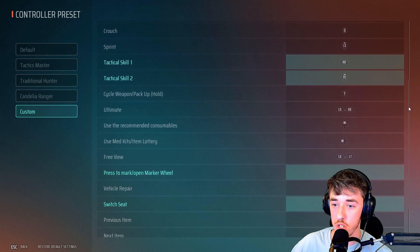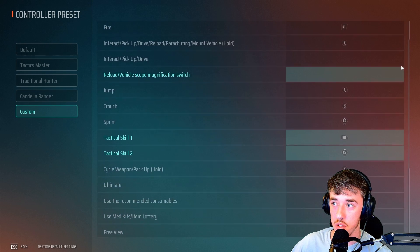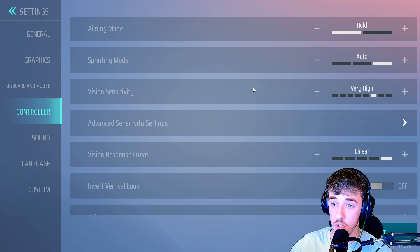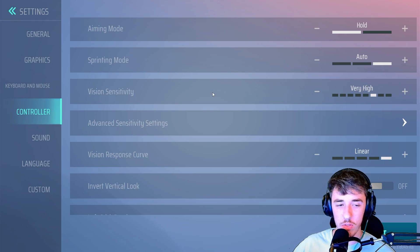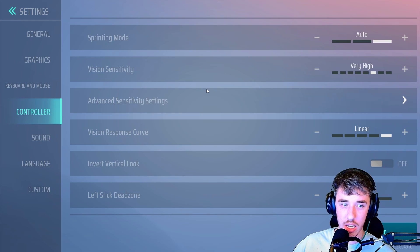The stuff that's highlighted in green is what has been changed. Next — aiming mode: Hold. Sprinting mode: Auto. The only reason I do auto sprint now is because sometimes it's kind of hard to initiate the jet slide unless you're sprinting. Without auto sprint it's just awkward, and I get a lot of dead slides. I'm just not quick enough clicking L3 — you have to click L3 and then hit B to get the slide engaged. So I prefer auto sprint.